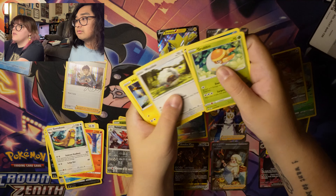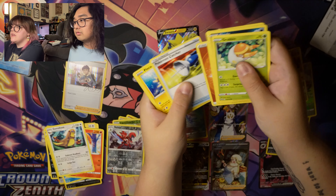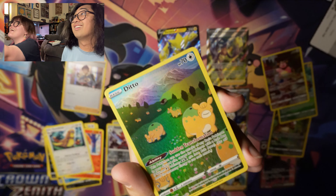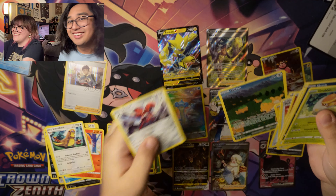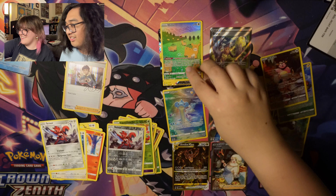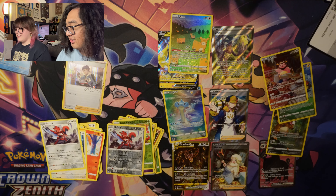From the last Crown Zenith pack: Grubbin, Clauncher, Wooloo, Helioptile, Comfey, Energy, Pokemon Catcher, Pincurchin, Rare Candy, and Ditto! I love this card, it's so cute! And a Scizor. I love that Ditto card, it's so cute. So it's four to seven — I'm losing so bad.